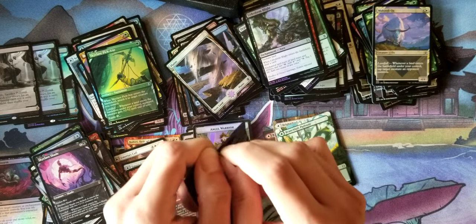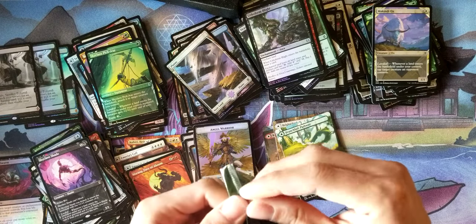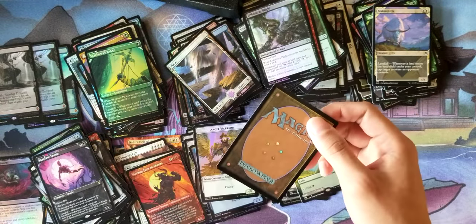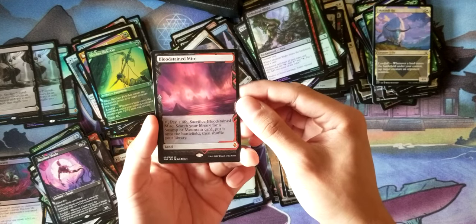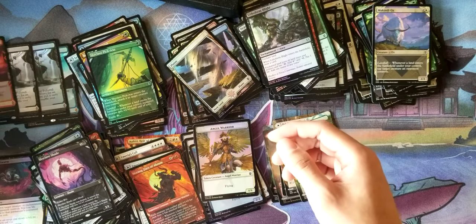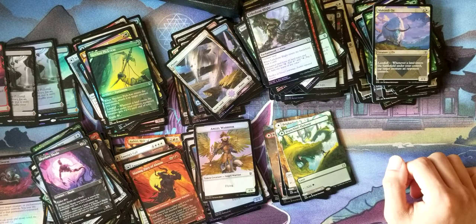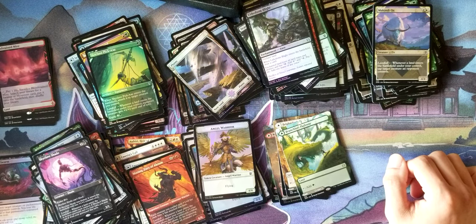Let's see if we get a Cavern of Souls or perhaps another one I haven't gotten. I think I'm looking for Scalding Tarn, hopefully. And Bloodstained Mire — that is a solid Fetchland there. So yeah, that is it for the unboxing. I hope you guys enjoyed it, and have a good rest of your weekend. Bye-bye.